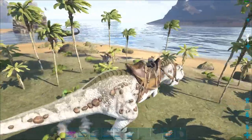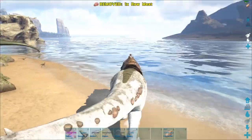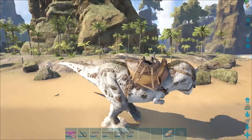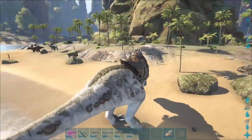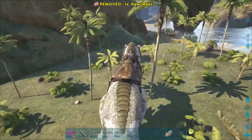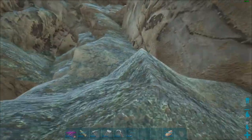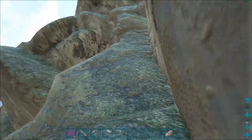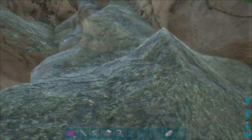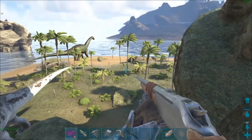Alright guys, we have spotted something worth it just right outside our base — a Bronto! I like Brontos, I was gonna wait for a good level, and this one's a 135. With it being so close it'll be so much easier to get back to base. I just happened to run into it. Let's see if I can find a good spot to climb. The problem we're gonna run into is we're right next to the ocean, which can present problems when taming a Bronto.